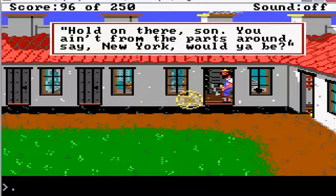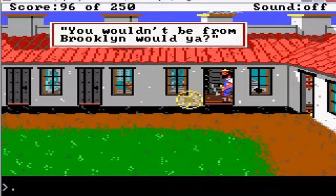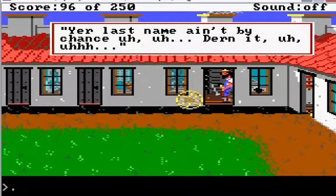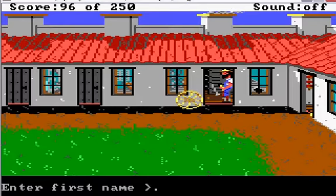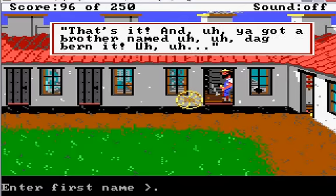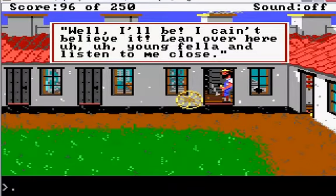The blacksmith then says: 'Hold on there, son — you mean from the parts around, say, New York, would you be?' Yes, we are. 'You would be from Brooklyn, would you?' We indeed are. 'Your last name ain't by chance... Wilson?' Yeah, that's it — 'First name wouldn't be... Jared?' That's it, 'and you got a brother named... Jake?' Well, I'll be, I can't believe it. 'Lean over here, young fellow, and listen to me close.'